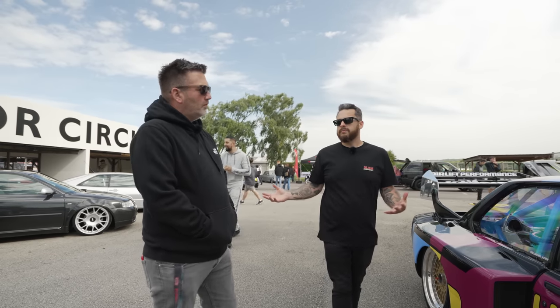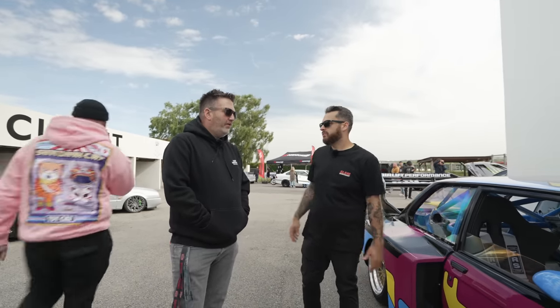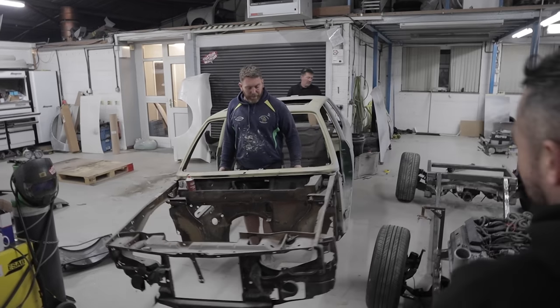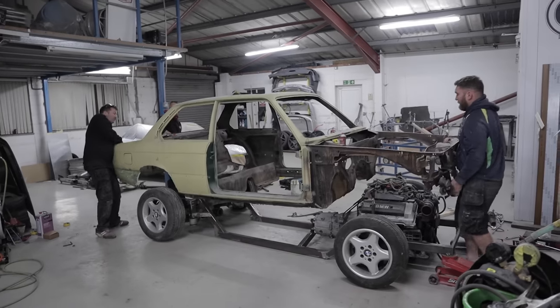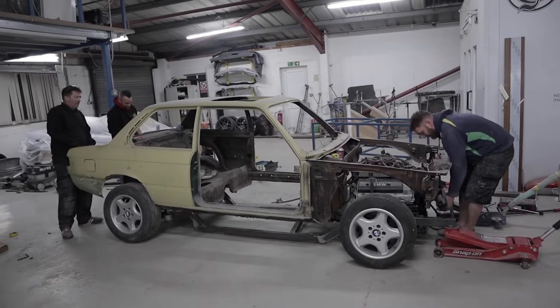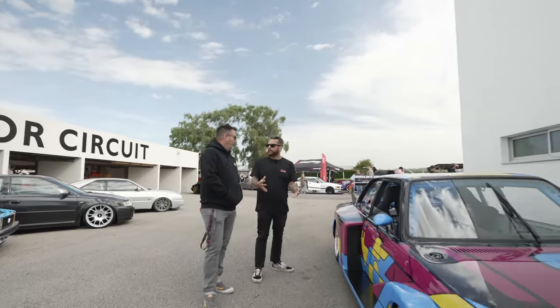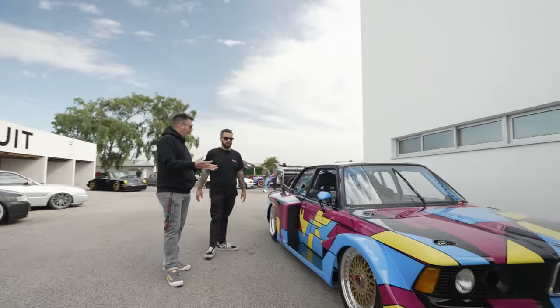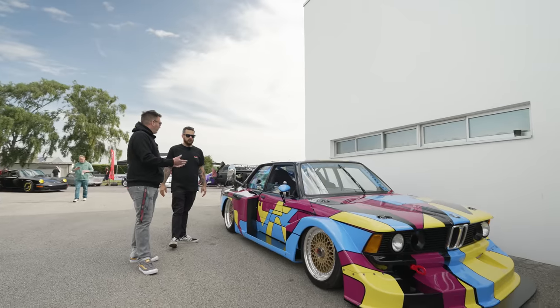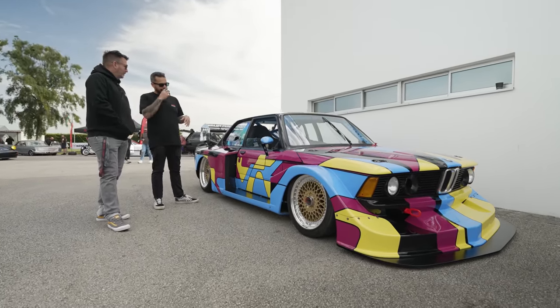But why did you decide to do the custom frame rather than just using an E21 shell? Well, we've got two body shells. Originally we were looking at using the running gear but it's old hat isn't it? It just seemed to make sense to use something different, to make everything fit how we want it to fit. And of course they have subframes - it's sort of how it's done in America to make a frame, chuck the subframes in, it's a nice easy way of doing it.